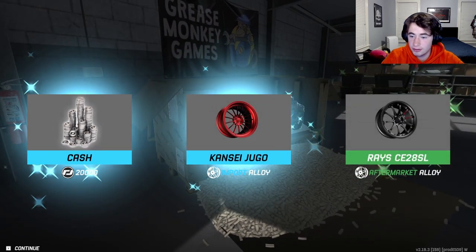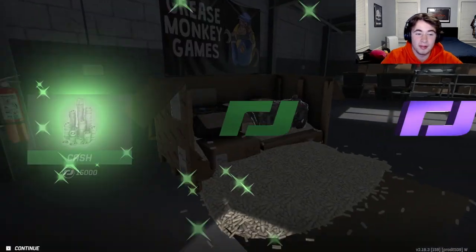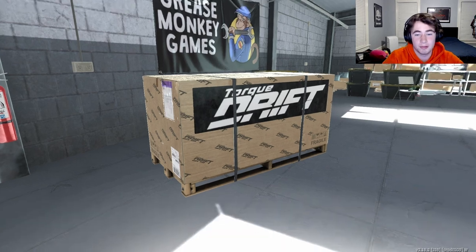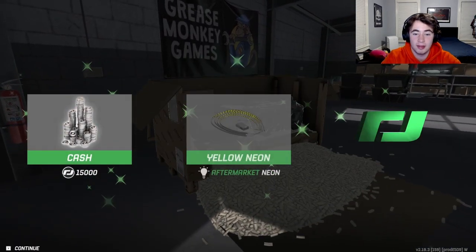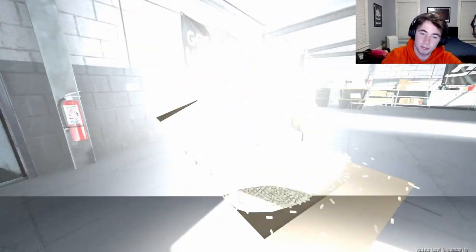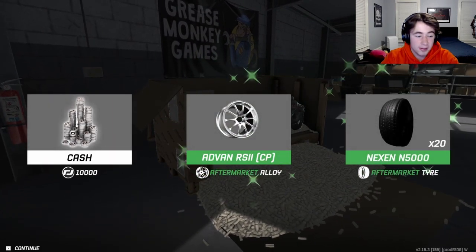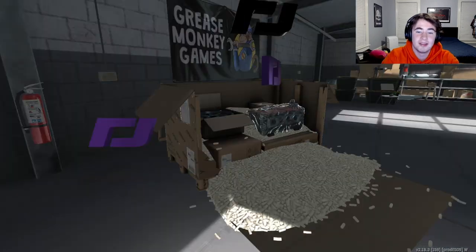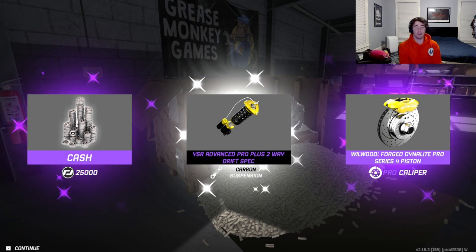Rays 28 SLs — the SLs aren't really my vibe, but we can work with them. Clutch Masters FX — that's one thing we needed; we didn't have a clutch yet and haven't gotten much in the way of performance parts. An angle kit is honestly the one thing I'm really hoping for. We've got 17 crates left — give me the goods!